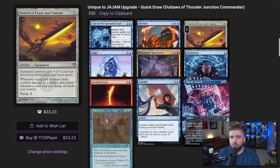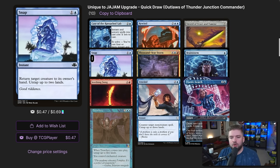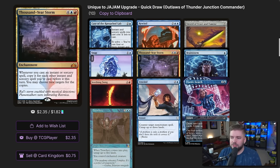Sword of Feast and Famine is three mana, has protection from black and green, and whenever the equipped creature deals combat damage to a player, that player discards a card and you untap all your lands. You can tap out in main phase one, get through with Sword of Feast and Famine, untap, and keep casting. Snap returns a creature to its owner's hand and untaps up to two lands — basically free. You do need two mana to cast it, but you could cast it with mana rocks or treasure and still untap two lands.